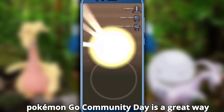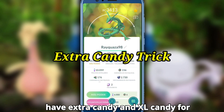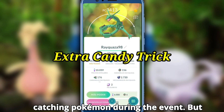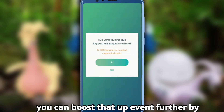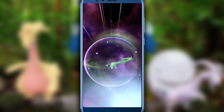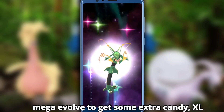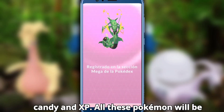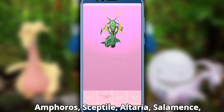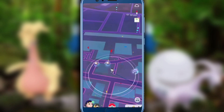Gumi Community Day is a great way to grab much-needed stardust. We also have extra candy and XL candy for catching Pokemon during the event, and you can boost that even further by using a Dragon-type Level 3 Mega Pokemon. Some Pokemon you can Mega Evolve to get extra candy, XL candy, and XP include: Ampharos, Sceptile, Altaria, Salamence, Latias, Latios, Rayquaza, and Garchomp.